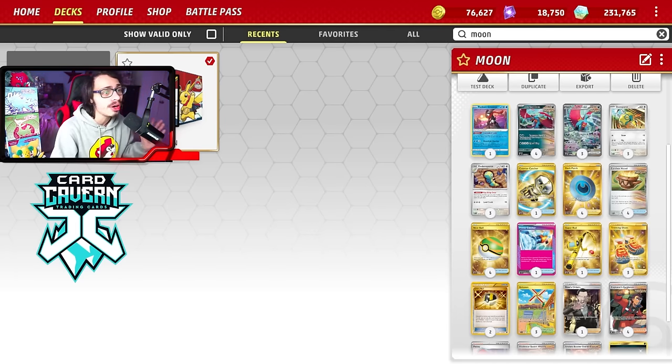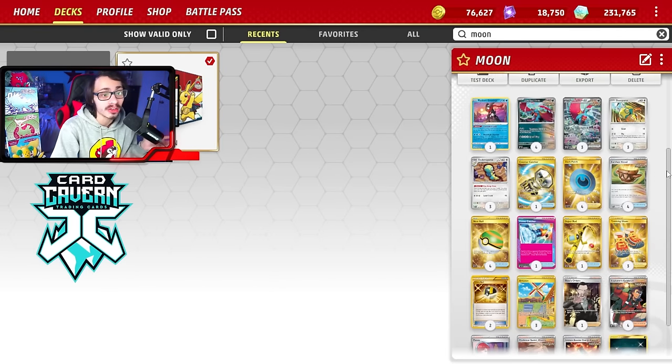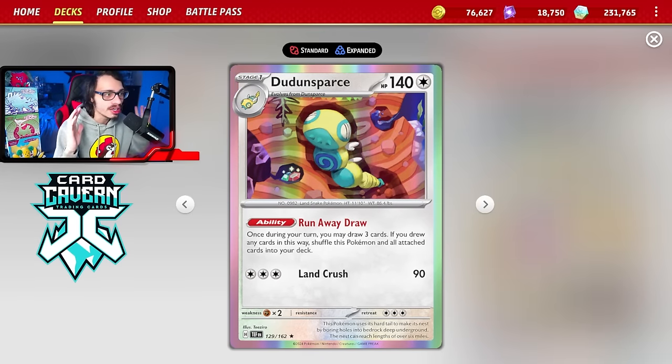One deck I really wanted to try out was something with the one-prize Roaring Moon. I've played the Ancient Box deck with Koraidon and I do like it, but my one main issue is how bricky it is. It relies very heavily on Greninja being in play to function — there's just no draw engine, and it can be prone to Iono. One cool innovation in this deck is the addition of Dunsparce.